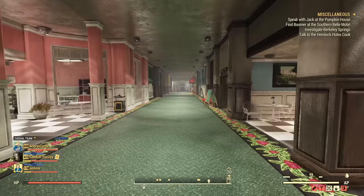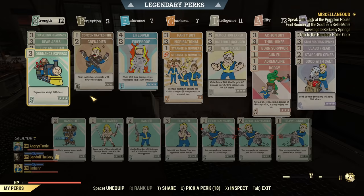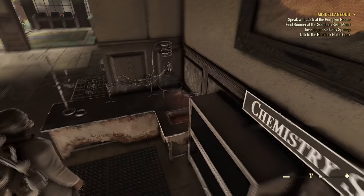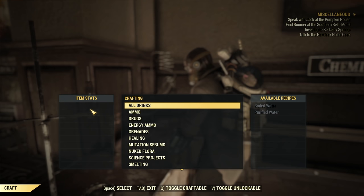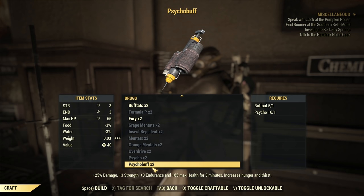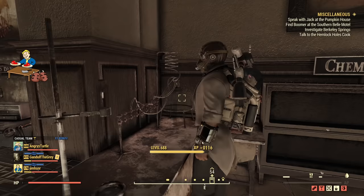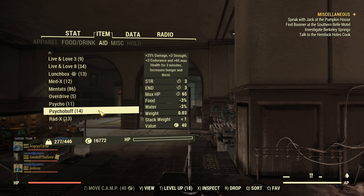Before you start crafting — and yes, we can craft right here — the chemistry workbench is in Artisan Corner at White Spring. Just find Artisan Corner and all the workbenches are there including the chemistry one. Before crafting, equip your Chemist perk and your Super Duper perk. Now at the crafting bench you'll see the quantity of chems goes up. I'll craft Psychobuffs — two for every Buff Out and Psycho, plus whatever Super Duper gives us. Order five, craft them, grab your XP, and now I have 14 Psychobuffs.